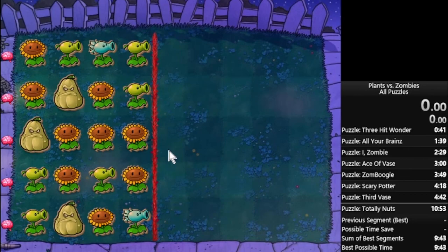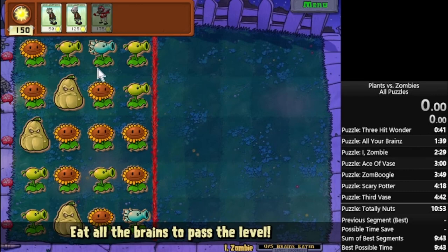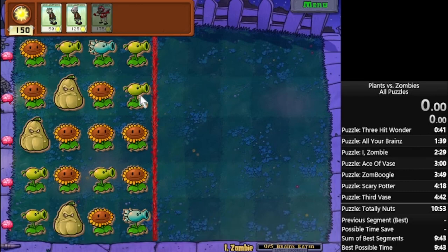A lot of the layouts you get are going to be perfectly fine, they're going to be serviceable, and it won't be as fast as if you're trying to reset for the best one each time. But it's still going to be a lot better than your average three-hit wonder layout or your average all-your-brains layout. So I recommend doing three-hit wonder first — it's what I do first. But this is absolutely a fine way to start the run as well, it makes sense.